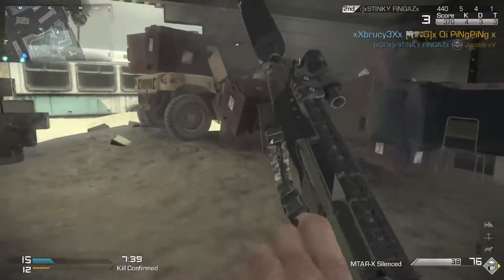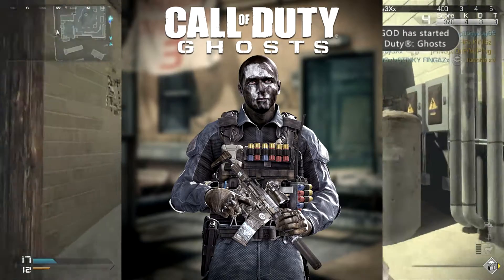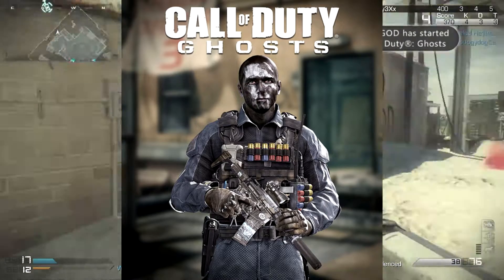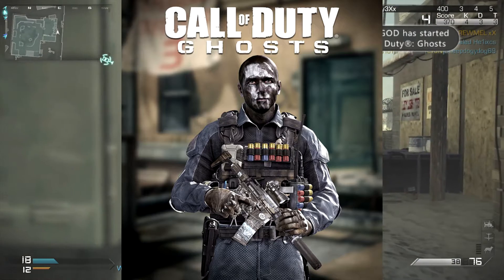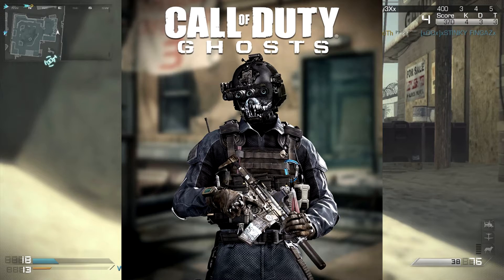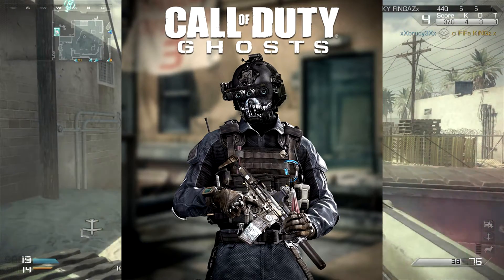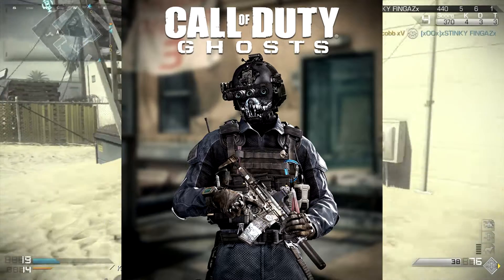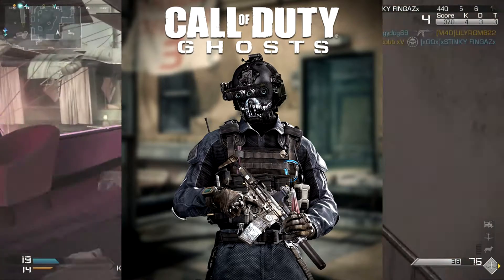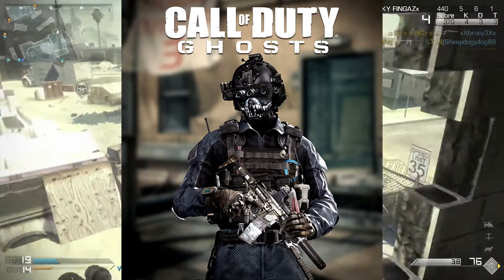The second one on screen now is Hesh — he's returned. I believe he was in the Modern Warfare 3 campaign and also in the Ghosts campaign. And another one here is Keegan — I believe he was in the Ghosts campaign. As you can see, he's got the ghost mask on with what look like binocular-style glasses, and some clips and gear all over him, and he's holding the Honey Badger.